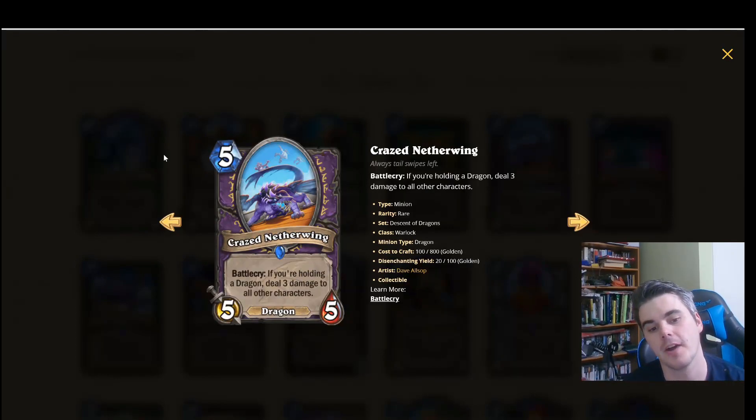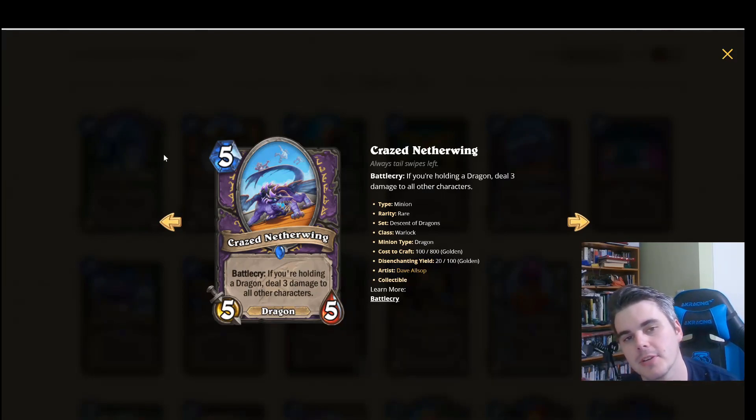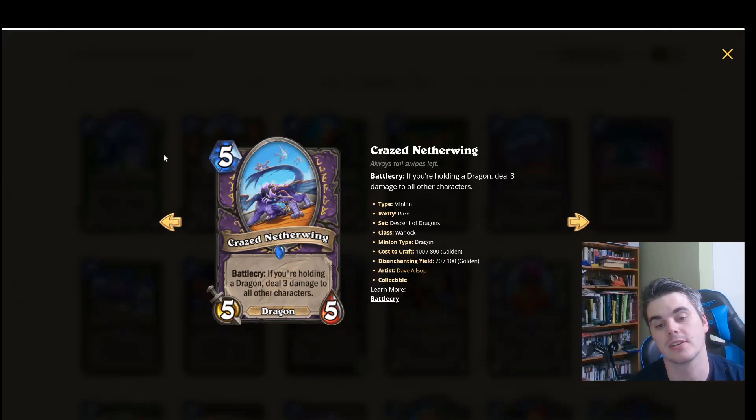Crazed Netherwing: 5 mana, 5/5. Battlecry: if you're holding a dragon, deal 3 damage to all characters — so Hellfire on a stick. We've seen this similarly in the past with Duskbreaker, which turned out was one of the strongest cards from the set it came from.